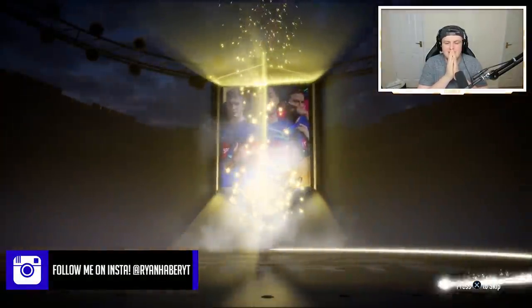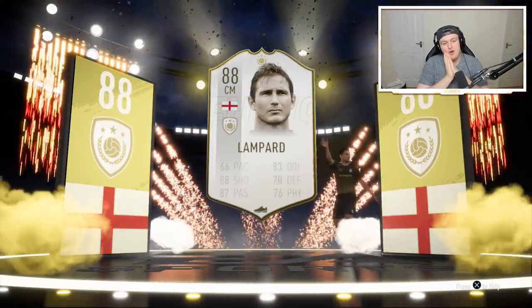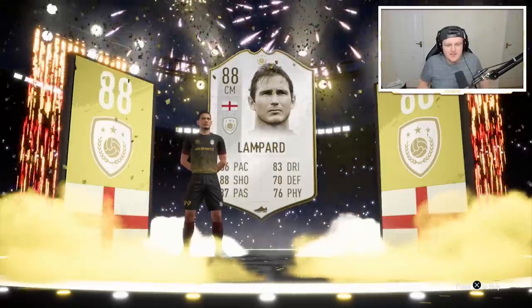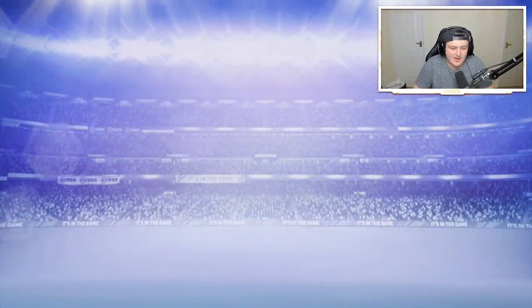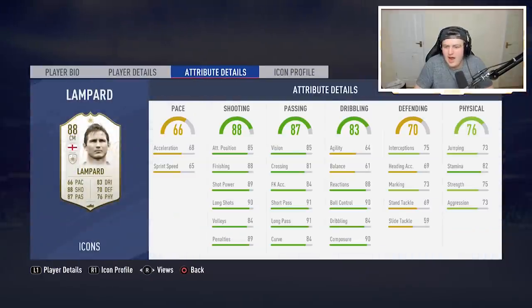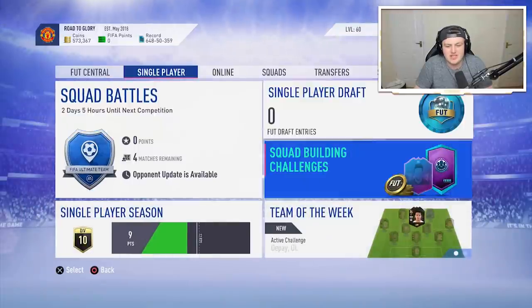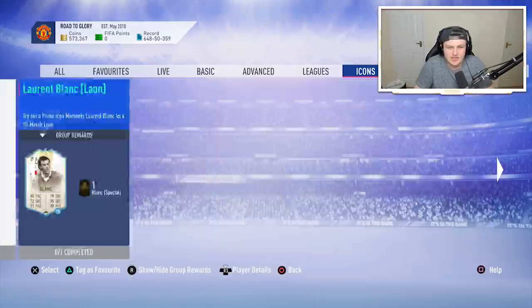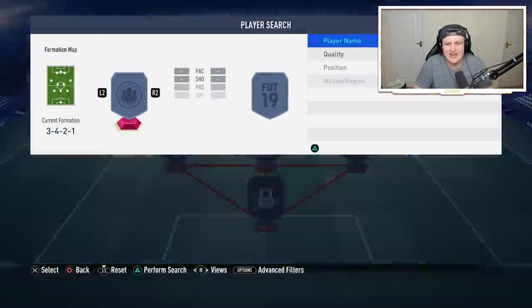Here we go - my first mid icon upgrade. It's an English central midfielder - could be quite good. Oh, it's Frank Lampard! It's not that great - I mean it's all right, he's 88 rated, but he's probably more on the not-so-great side. It could have been a lot better, could have been a lot worse. He definitely won't be used - he's going straight into an icon SBC. It is what it is. I can't see myself ever completing that SBC but I'm submitting Frank Lampard straight into it.